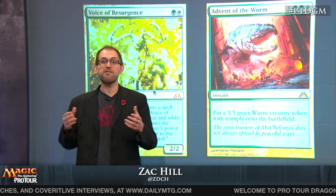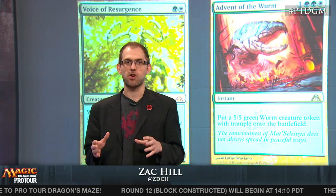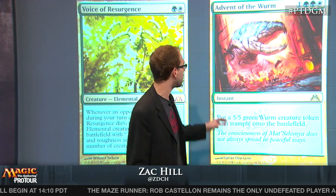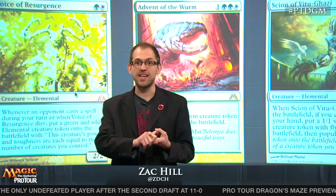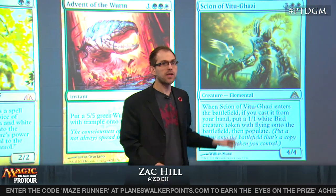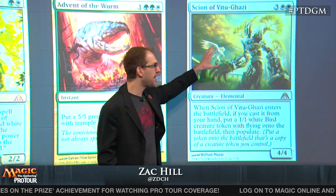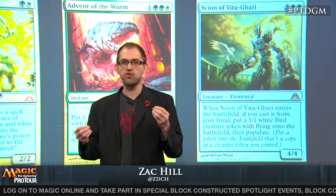Voice of Resurgence makes a creature with power and toughness equal to all of the creatures on the battlefield. It's also a two-mana 2/2 — one of the defining cards of the format — and punishes blue-black-white or blue-white control decks that were really good before Dragon's Maze. It's really hard to cast Azorius Charms and Sphinx's Revelations with Voice on the table. Advent of the Worm is a 5/5 Trampler at instant speed, great against mid-range decks and control alike — you can respond to Supreme Verdict and start attacking for five the following turn. And Scion of Vitu-Ghazi, for one mana less in concert with Advent of the Worm, is arguably just as good as Armada Worm. These three cards together almost build a deck with Dragon's Maze on their own.